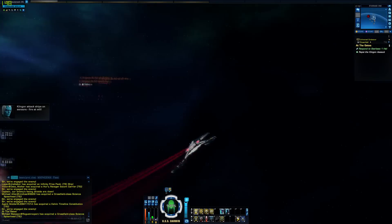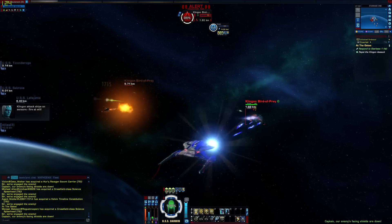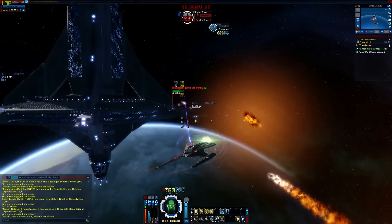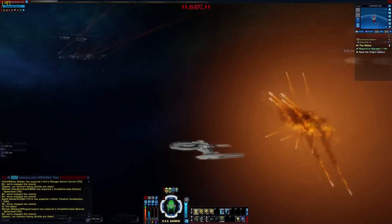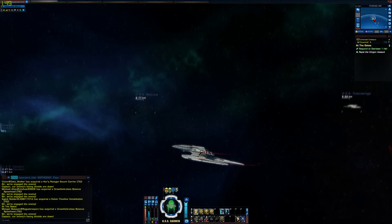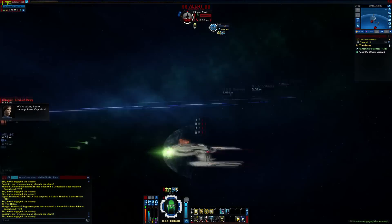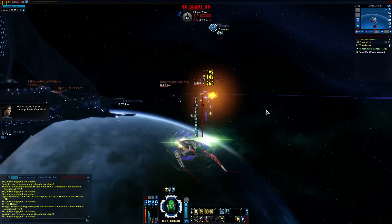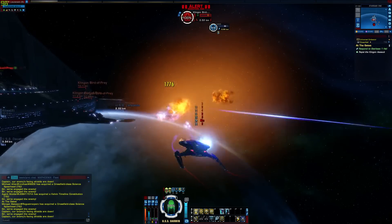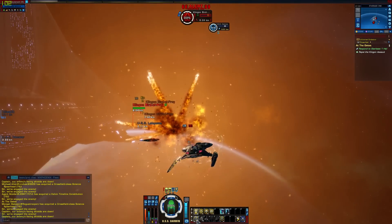Klingon attack ships on sensors. Fire at will! Sometimes I kind of feel like I'm a little overpowered with this ship. If I had the other one, I'd probably be struggling. We're taking heavy damage here, Captains! They're not even firing at you — they're firing at me! Ow, that hurt a little bit.